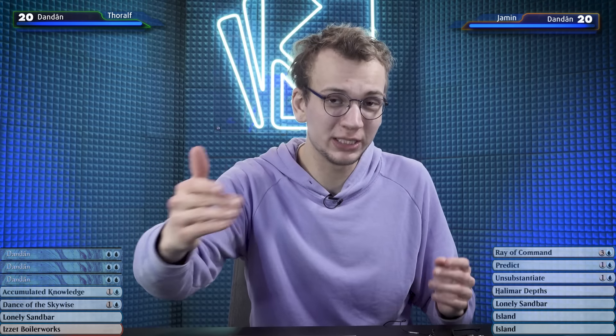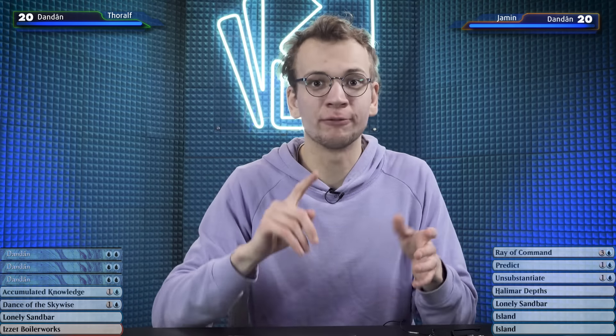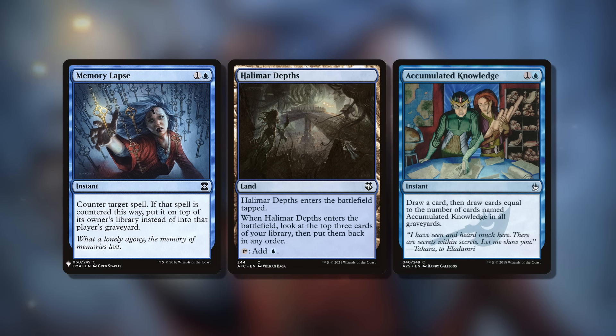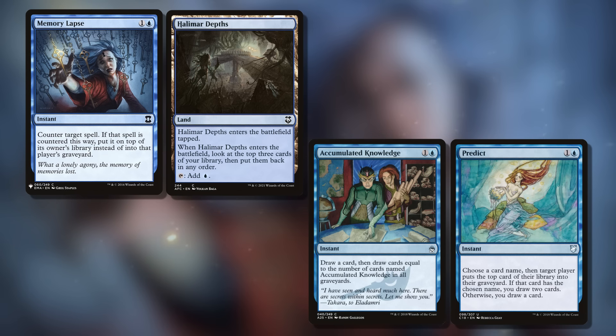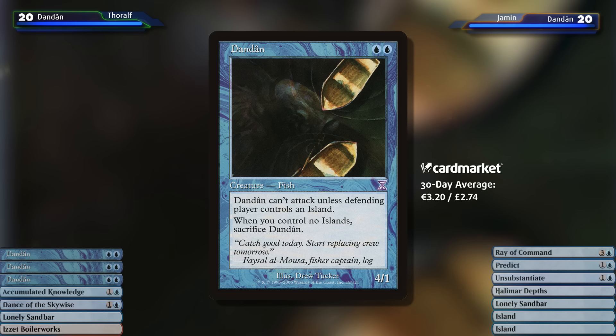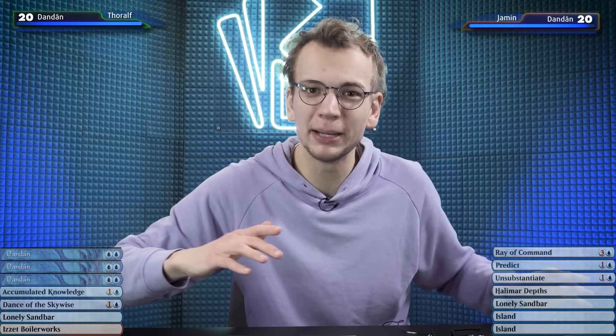The whole deck, which is shared between two players, is mono blue and consists mostly of counterspells, deck manipulation, card draw, and a bit of utility. The only creature in the whole pile is Dandan, a 2-mana 4/1 creature that can only survive as long as you control at least one island. Most games aren't fought over creature combat like regular games of magic, but instead by trying to control the top of the library, because both you and your opponent draw from the shared library. If you can control the top of the deck, then you can control your opponent.